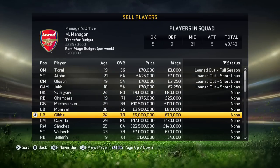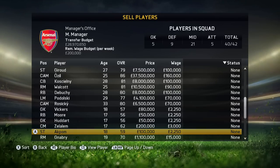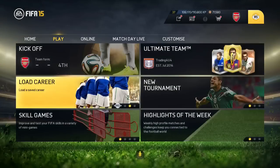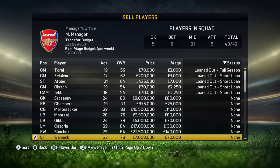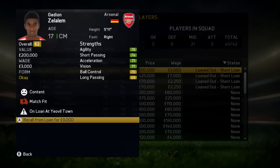Next up I've got for you guys Gideon Zolalem. He originally shows great potential and his potential is about 82, somewhere around that. You can see first of all it doesn't work — it didn't work this time. So what I have to do is back out of the game and basically do the same process again, then go and recall him from loan again.